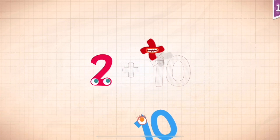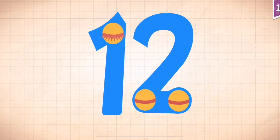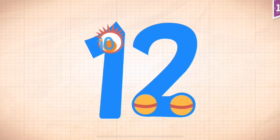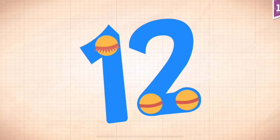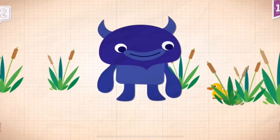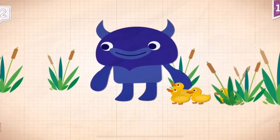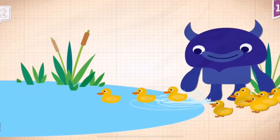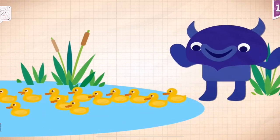2 plus 10 equals 12. Touch the monster's eyes to wake it up. 12! Big Blue made sure that all 12 ducklings found the pond.